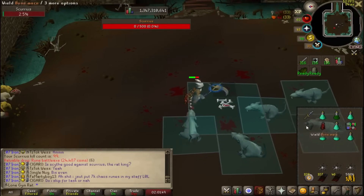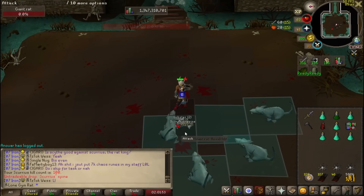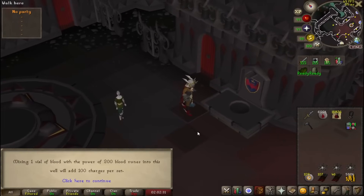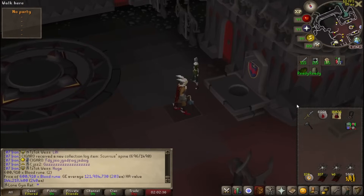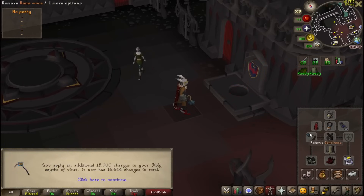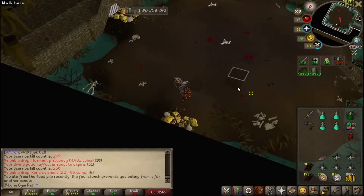I'm actually really loving this boss. That's kill count number 100, we keep going. Let's charge my scythe — I didn't notice I have 600,000 blood runes, dude. What the fuck, that's crazy. So let's go ahead and fill up the scythe. There we go, let's go back. And that's 250 kill count.